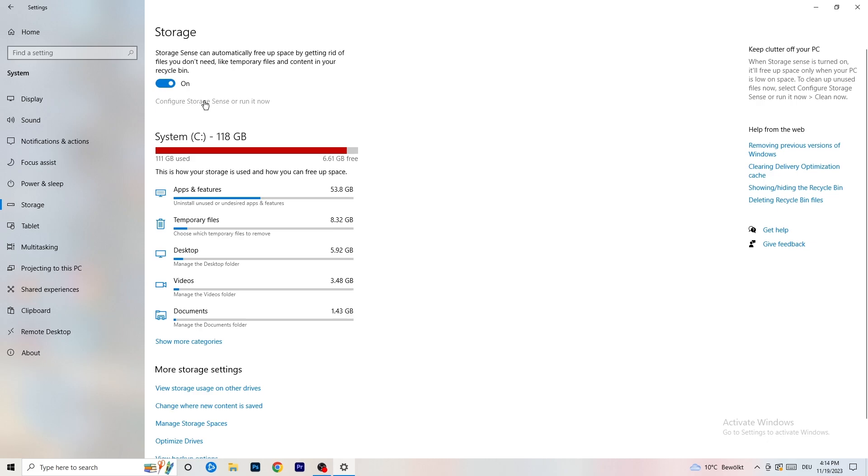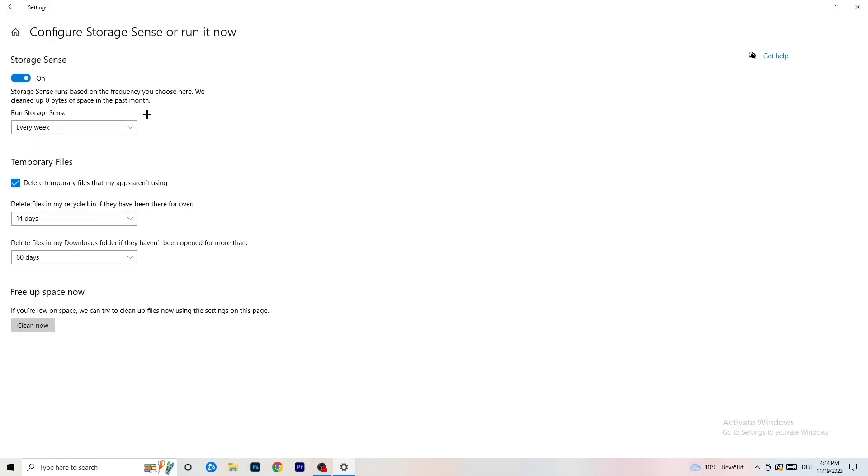Once finished, close that and go to Storage. Find the text that says 'Configure Storage Sense, run it now.' Turn it on, set 'Run Storage Sense' to every week, check 'Delete temporary files my apps aren't using,' delete recycle bin files after 14 days, and delete downloads folder files not opened in 60 days. Then click 'Clean Now.'